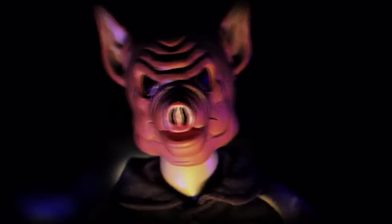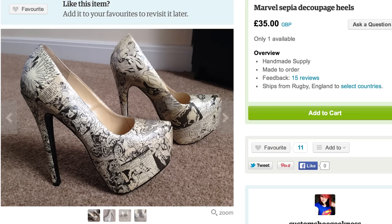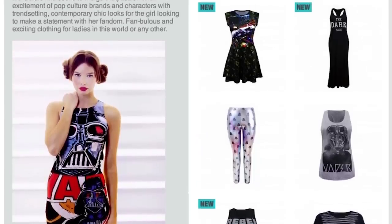You can back it on Kickstarter to grab one of the jacket collectibles with 4 removable heads. Then go out on the town in some Marvel heels in one of these cool Star Wars dresses or tops from We Love Fine.